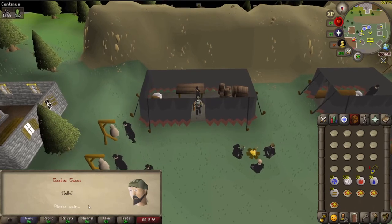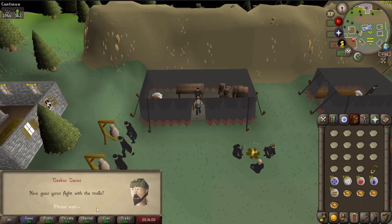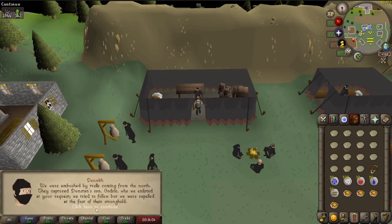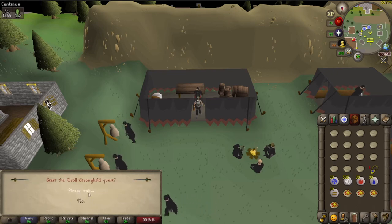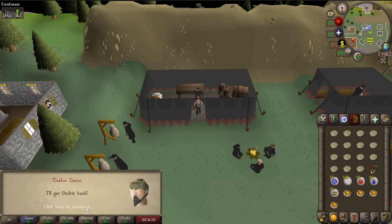Since we're working on quick travel to different places, I figure it's time to get all the teleports done. The first one is the Trollheim teleporter — for this we have to do Troll Stronghold and Edgar's Ruse. These are pretty simple quests, but I hate trolls. Anyway, it's time to get on with Troll Stronghold.